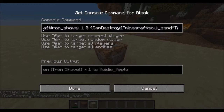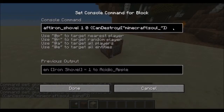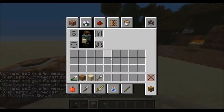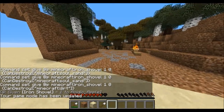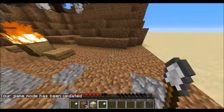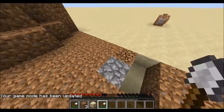Of course, I can edit the 'soul sand' part to be whatever — so I can have it as dirt. Now if I give myself the shovel, it says 'can break dirt'. And if I go into adventure mode, I can only break dirt. See, I can't break gravel, can't break wood or whatever — I can break dirt.